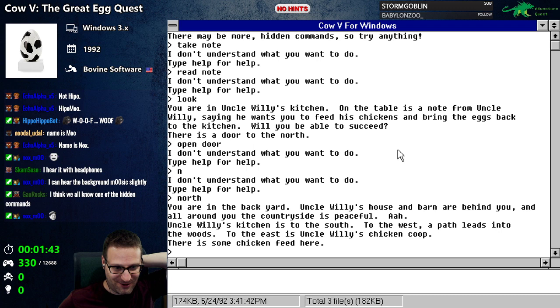Wow, there aren't even shortcuts for directions — you have to actually type out the full directions. You're in the backyard. Uncle Willie's house and barn are behind you, and all around the countryside is peaceful. Uncle Willie's kitchen is to the south.